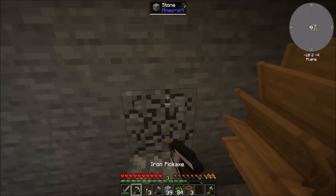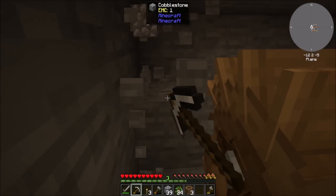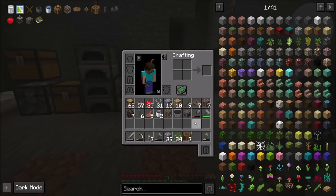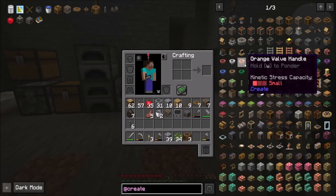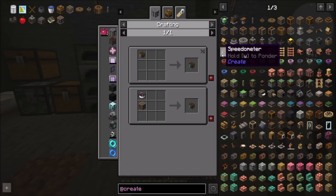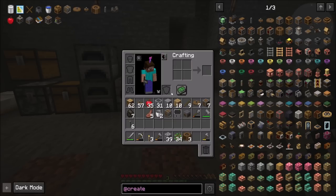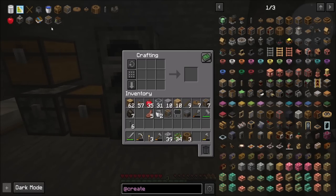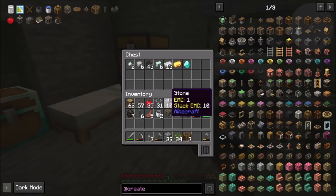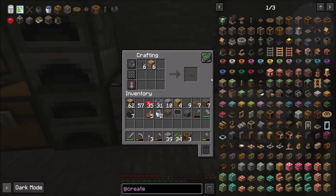I always make these water wheels and water-based contraptions from Create, and I always forget the exact right way to make them. But I've got in my inventory some shafts. I probably want some gearboxes, because that'll be helpful. Is it too early to get a speedometer and a stressometer? That needs a little bit of redstone, so yes, it is too early - don't have redstone just yet. But I should be able to make a gearbox.